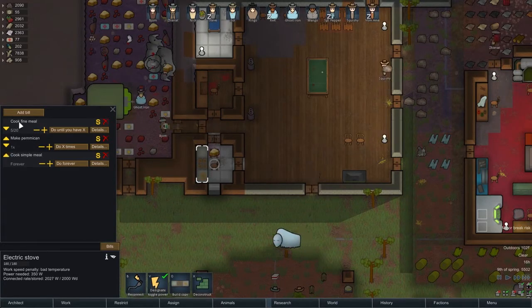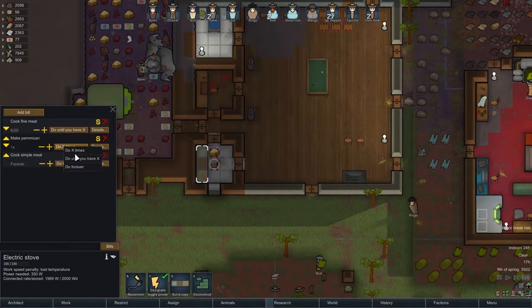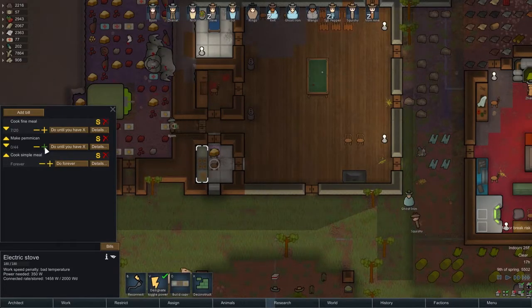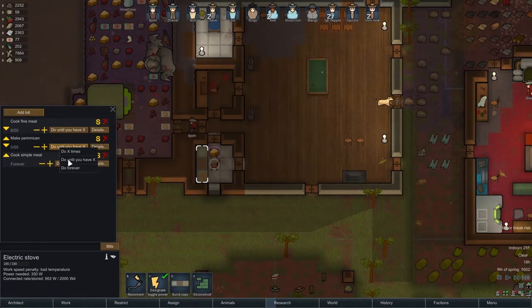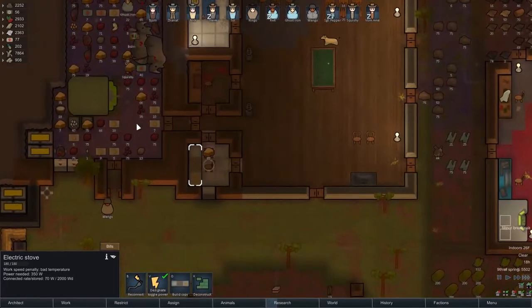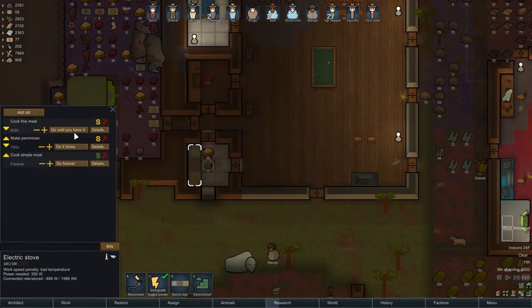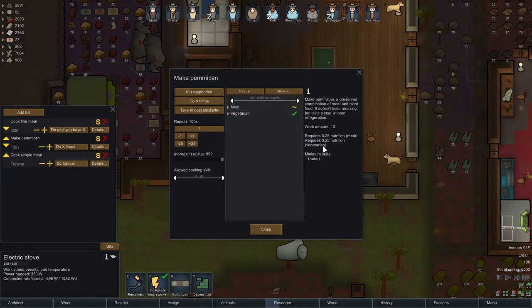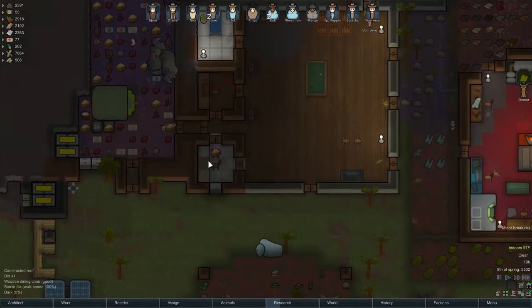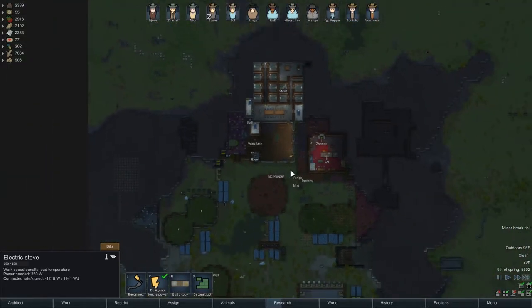Let's put the fine meals just down to 10 for now. And now this — let's do pemmican until we have 100, let's just say. Do it 100 times actually, and see how that goes. So when the fine meals are done, that'll get worked on. Voron Ame will work on that — I think there's no minimum skill required. Actually, there is a minimum skill of six for fine meals, so Voron Ame wouldn't have done it anyway — he's only a three. But anyway, that's cool, that's fine.